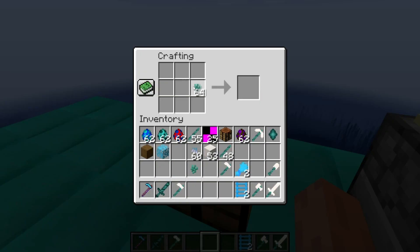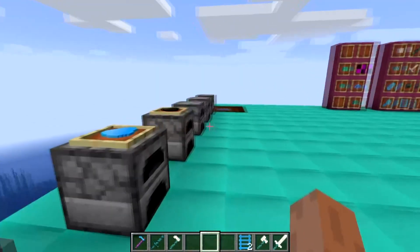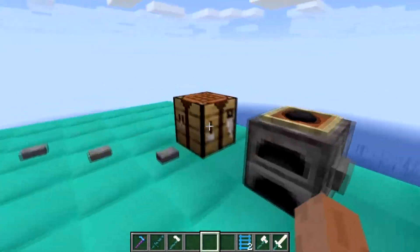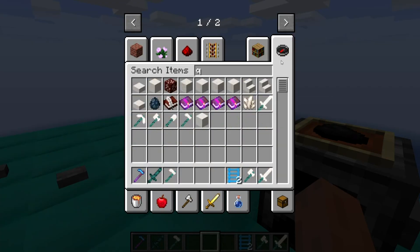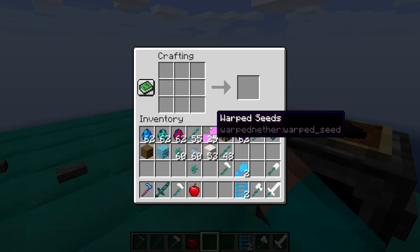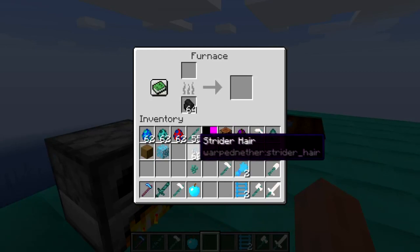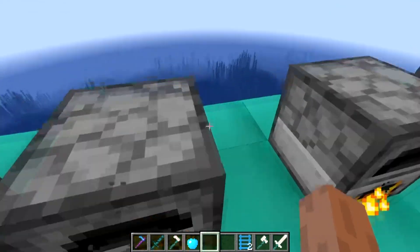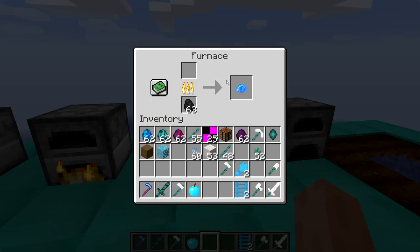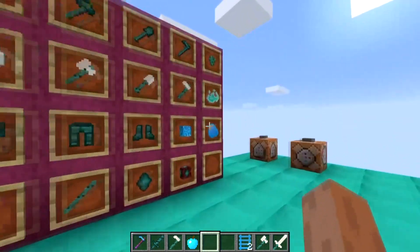The warped wart has quite a few uses. It can be crafted to make the warped food item you can eat, it can be smelted to get warped corn which is the cooked variant, it can be used with an apple in the middle to give you the warped apple if you want to craft it manually, and it can also be smelted into warped dye. Warped dye has no use yet, but it will be used to dye a sheep — thanks to an idea from someone in my Discord called Icy.